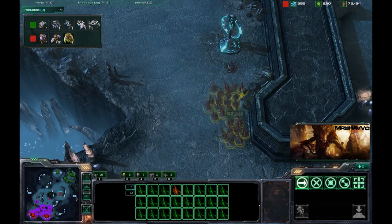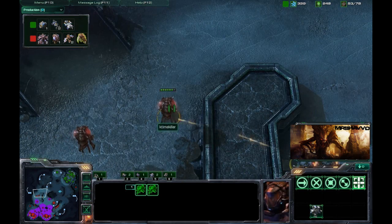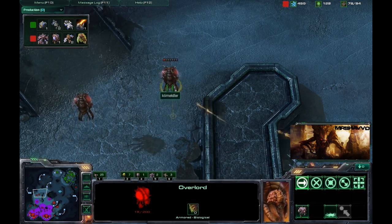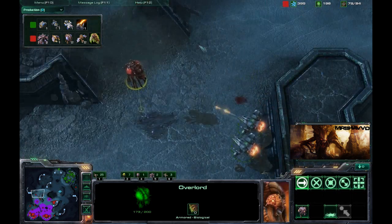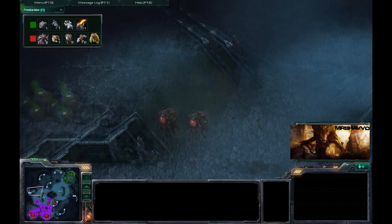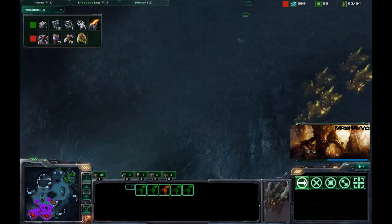Looks like he was able to take out that one lone Marine at the Zelnaga Watchtower with his Zerglings. He's got these two Vikings coming over here doing some harassment on this Overlord — this Overlord is about to go down, and there it goes in a balloon of blood. This other Overlord looks like he's not going to have much more fate, but these Mutalisks come in to save the day, take out these two Vikings, and that Overlord is eternally grateful to those Mutalisks for saving his life.